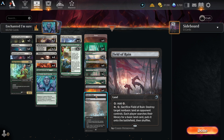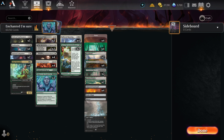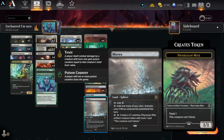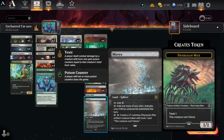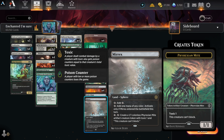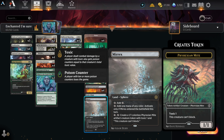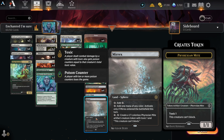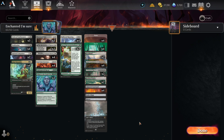Field of Ruin handles the many manlands out there, and with Undergrowth Recon you can put it back and keep using it. The Myrex adds any colored mana; if it comes out that turn, tap three to produce a 1/1 colorless Phyrexian myr artifact creature token with toxic one that can't block. Casting the Myrex adds to your creature totals and gives you that advantage.